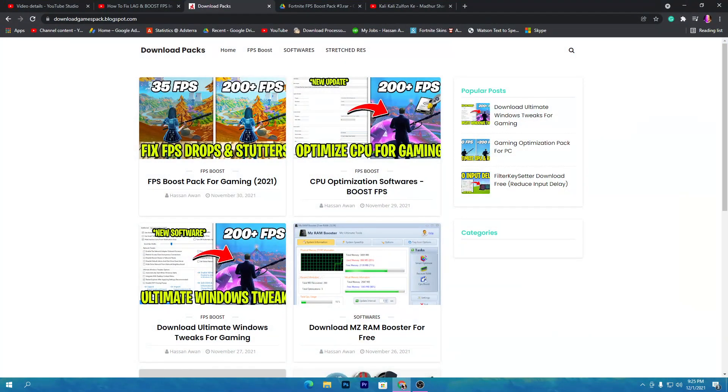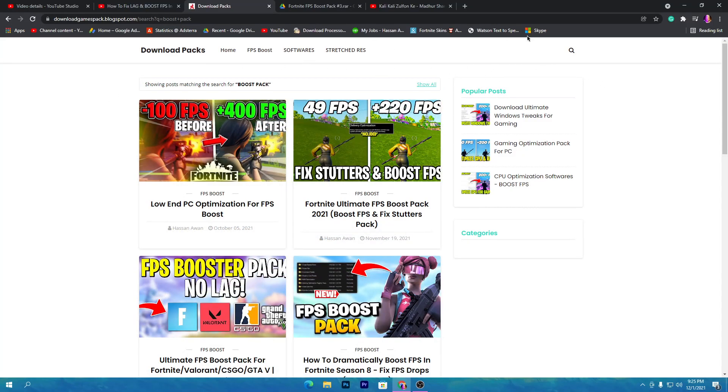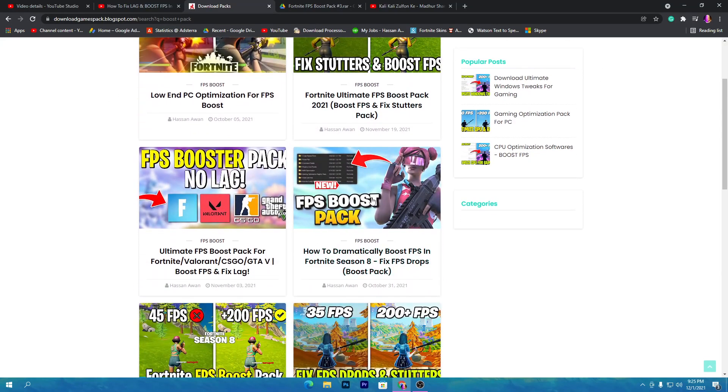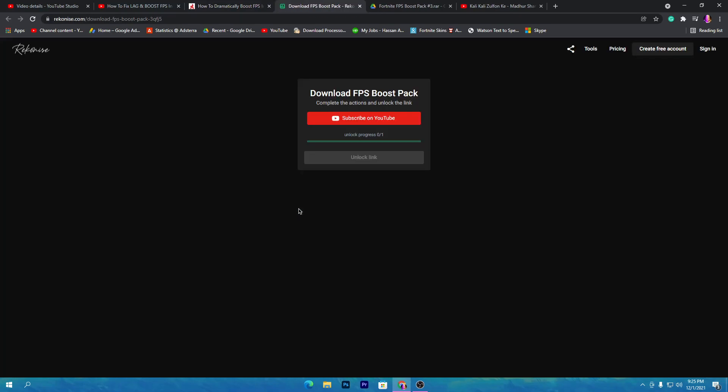To download the boost pack, simply open the link from the description and that will take you to my website. Go to the search icon and search for 'boost pack'. You will find a post titled 'How to Dramatically Boost FPS in Fortnite Season 8'. Simply open this one. You can also check out my latest posts on this website for getting more performance tweaks on your PC. Once you click on the download button, it will take you to the next website.